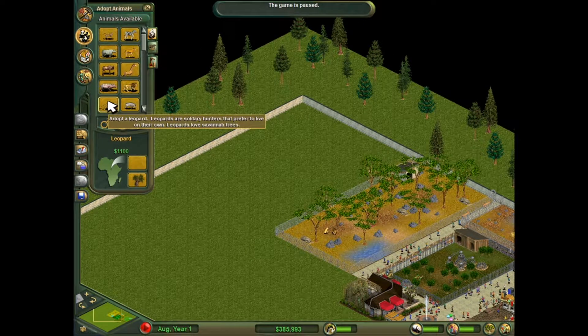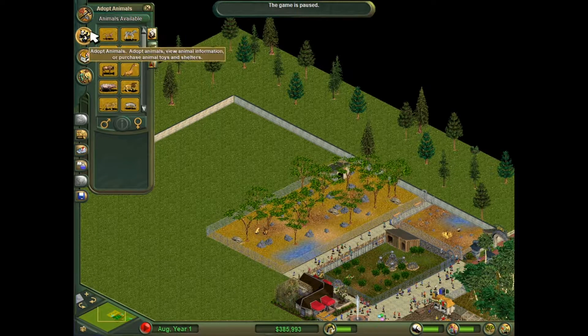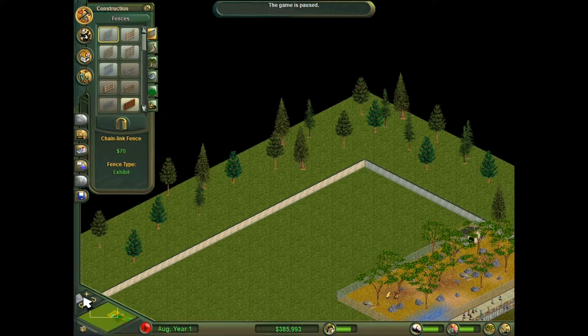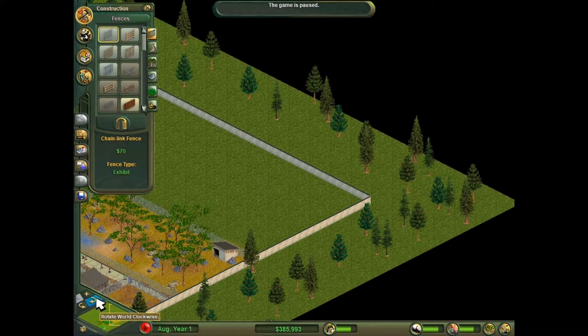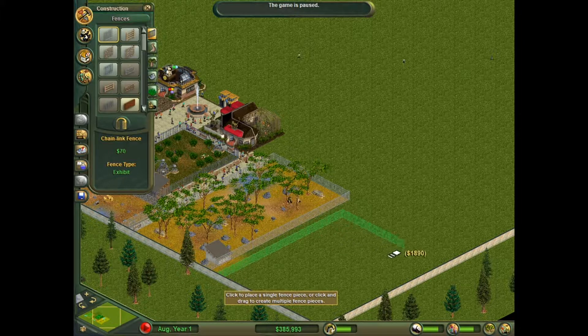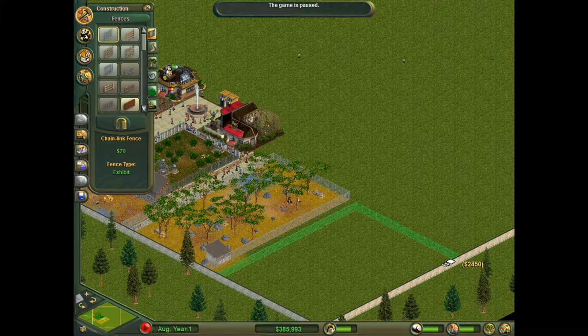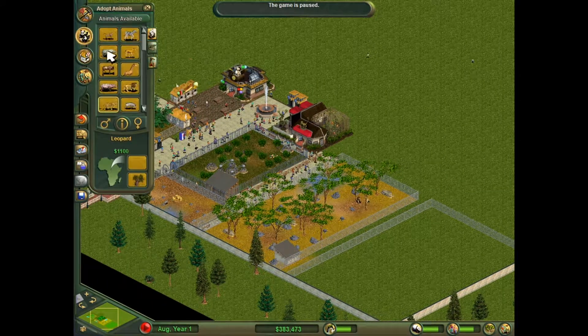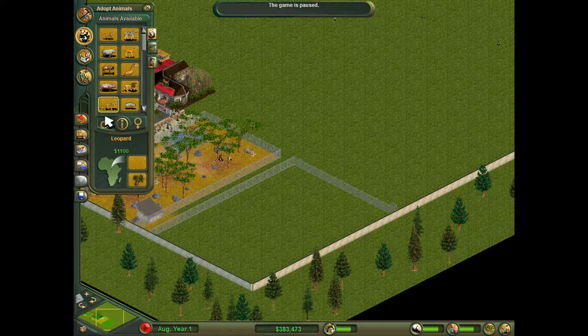Okay, what is going on? We need to add fences first - I don't know why I didn't think of that. Now let's add in the leopards: add one female, add one male, and just see what they want.